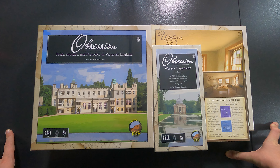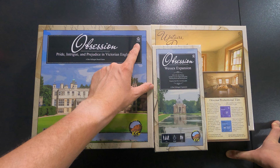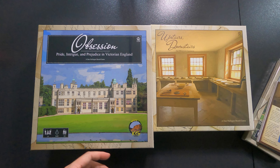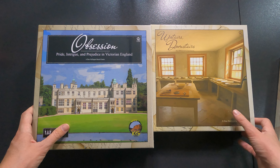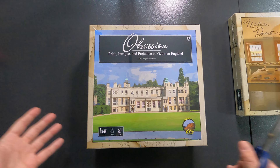Hello everyone and welcome to So Many Games with All Time. My name is Joachim and today we'll be unboxing Obsession: Pride, Intrigue and Prejudice in Victorian England, the second edition 2.2e, and also the WSX expansion, the promotional tiles, and Upstairs Downstairs. I only have a faint idea about what the game is about, but I know it's a hit and many people really like it, so I'm very curious.